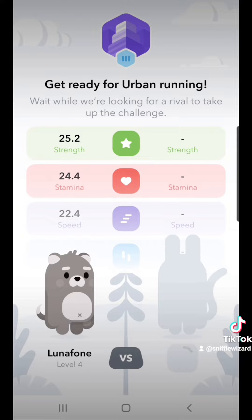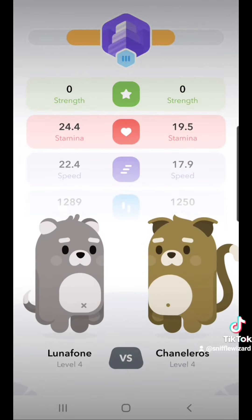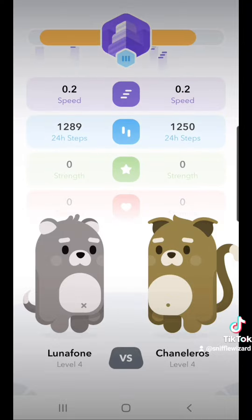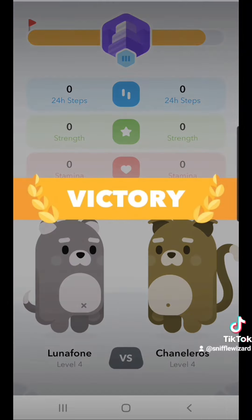Alright, let's get ready to battle. You'll be matched up with a random NFT to see if you win or lose. You get one competition charge every two hours so use them wisely. If your stats are higher than your opponent's then you are the winner of some Walkin tokens.